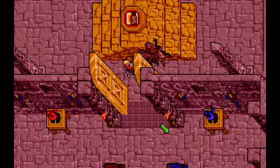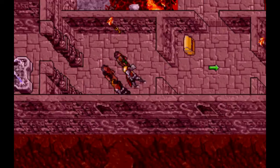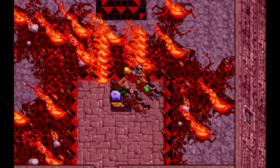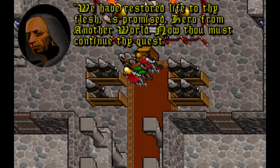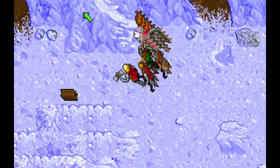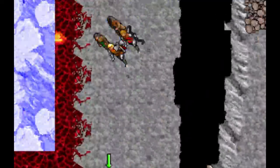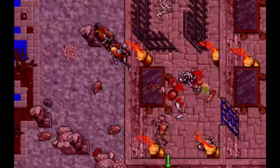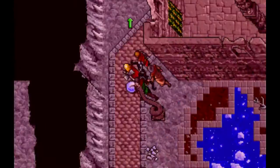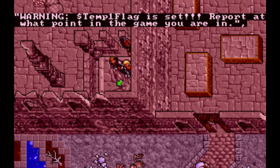To progress, we need the serpent armour, which we don't have, so you'll need to kill yourself in a fire field — for example, in the fire zone to the south. You'll reappear back in the real world. The next time you use the serpent gate, the game will become somewhat distressed and ask you to tell Origen where you are. Ignore this and carry on.